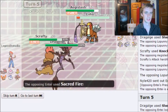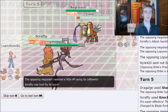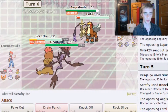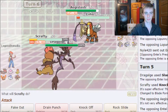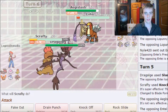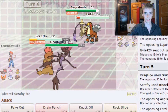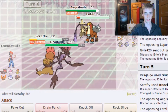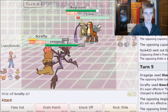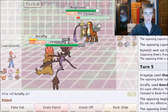They go Shadow Ball, expecting me to switch, and they get a burn off on Scrafty — not doing too much for me here. I have one turn of Trick Room left and Aegislash is just a wall to my team.